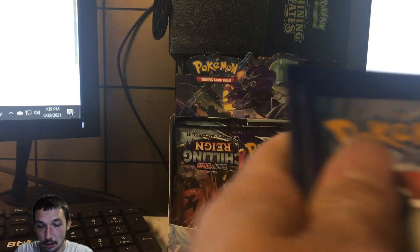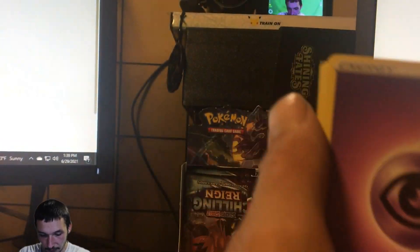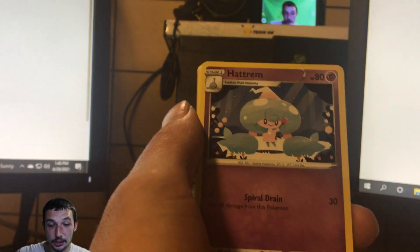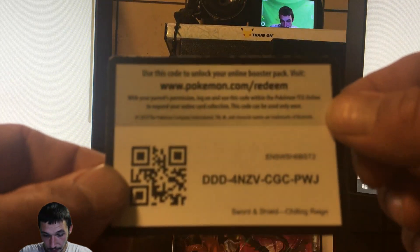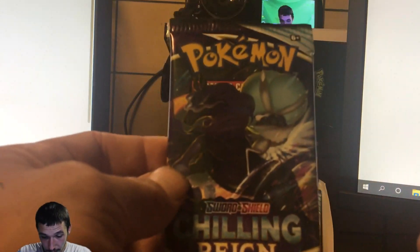I hope everybody's having a fantastic day — it is extremely hot where I am, up to about 95 degrees. In pack one we got a psychic energy, Maloney, expedition uniform, Hatterem, Mareep, Rockruff, Swirlix, Lapras, Deerling, weeding gloves, and a regular Gallade. There's the first code card for you guys — hope you get something great.